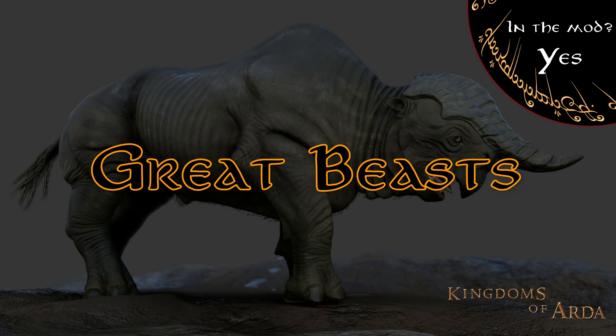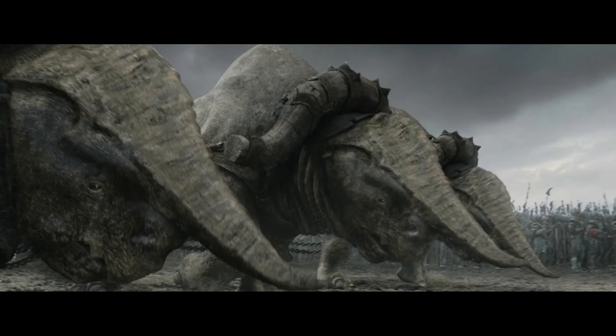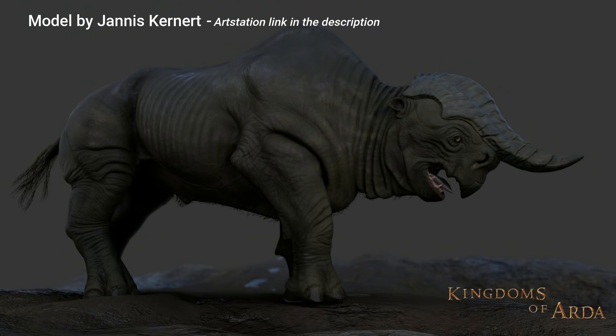The Great Beast will be in the mod. It's a creature also depicted in the Divide and Conquer submod, based on a model made by Games Workshop, and we plan to include the same kind of unit. So there will be some orcs on top of the creature that will throw javelins and shoot arrows. The creature will likely do a lot of trample damage so the player should avoid getting hit. The creature will also be used to pull the great battering ram Grond that we see in the third movie. Grond will be used in certain situations if Mordor besieges Minas Tirith. This creature will also be in the first release.